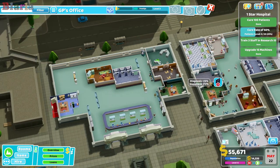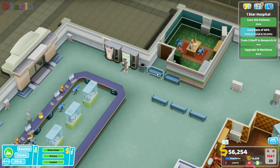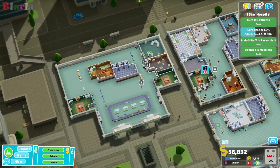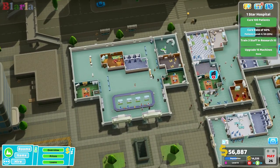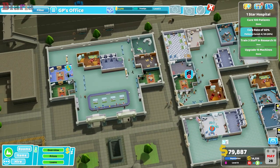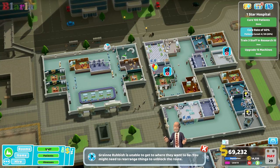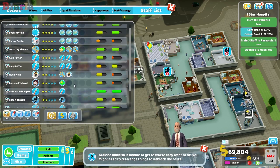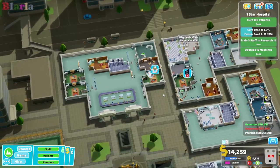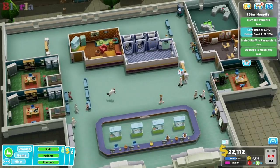I'd like to move this room over to here. We've blocked the door so maybe we should unblock that. Shall we put in two more? How many GPs do we have just at the moment? One, two, three, four — we now have four GP offices, and I'd like to put in a fifth GP office. We're going to need two more at least.